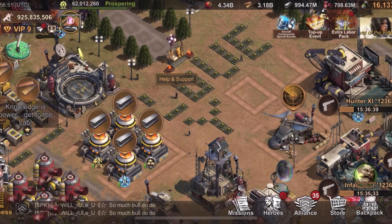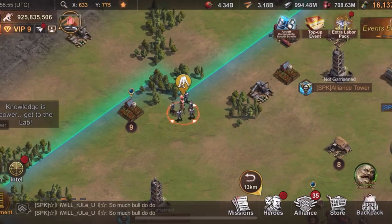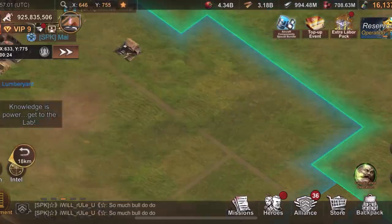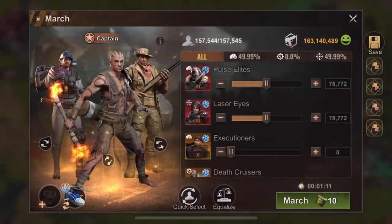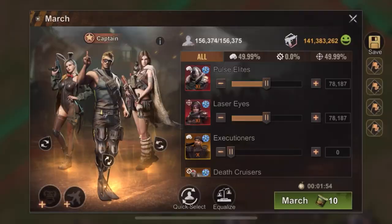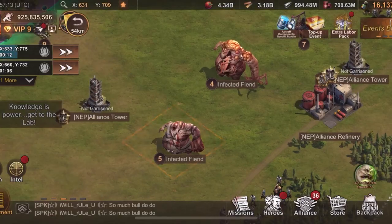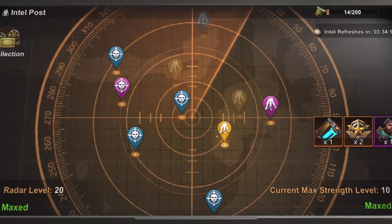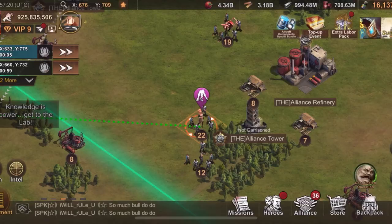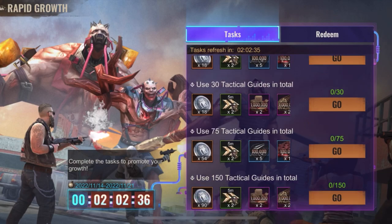Hello survivors, welcome back to another video! Let me know in the comments how you are today. Two birds one stone — I hope you didn't upgrade your budgets, didn't use hero fragments, didn't do anything. Tomorrow we have Survival of the Fittest, so just upgrade your budget then and you'll get both rewards: tomorrow's and today's Battle Power Up.